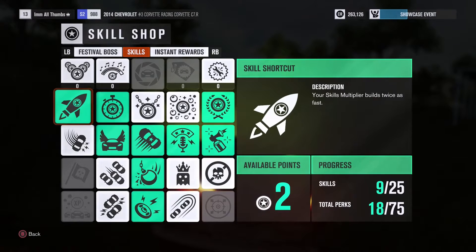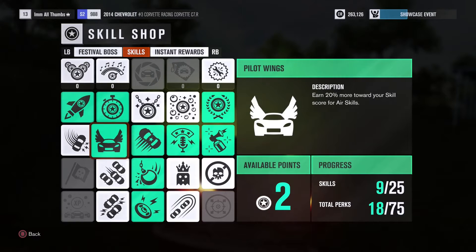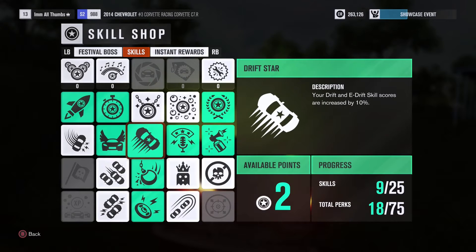The green squares are what you want to unlock first. Skill Shortcut and Skill Legend will help the most. They are in the top corners and build your multiplier faster and increase its cap to 6. To get to them you'll have to unlock one next to them, and this path unlocks all useful perks on the way.